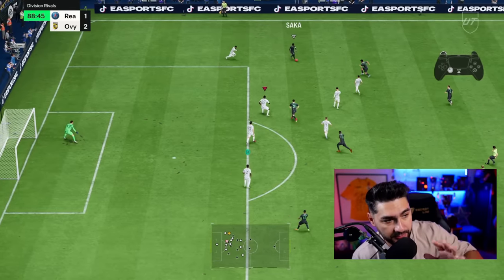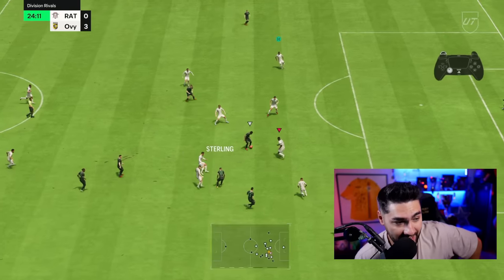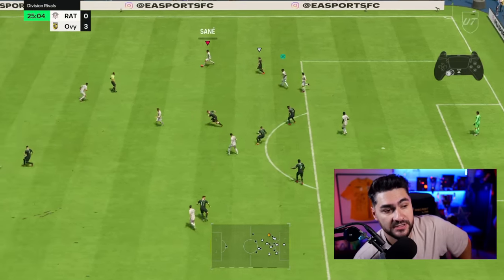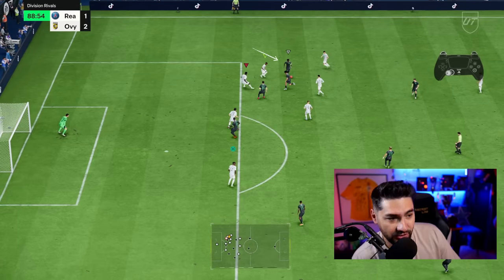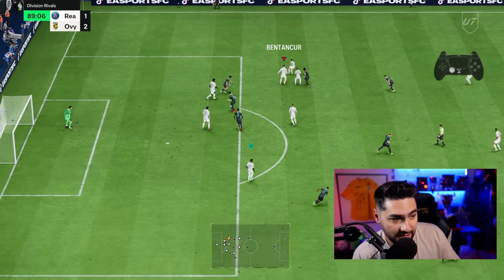The second man press is something I use a lot in defending. Even though I said don't use the center back, there are moments when you're forced to. What I do is use the second man press so my fullback cuts inside and gets in front of the attacker. At the same time, I use the selected player to cover the ground in the back in case a pass goes to the striker — so I'm pressing with the second man while covering the center of the defense.